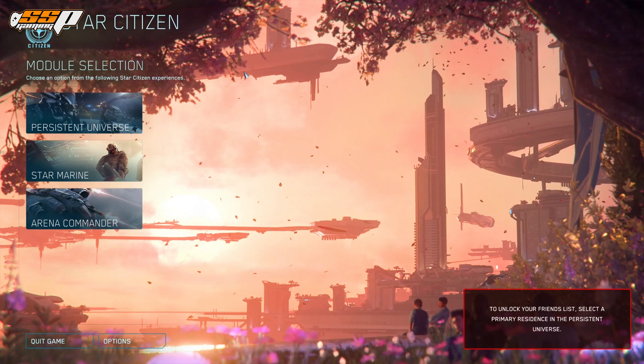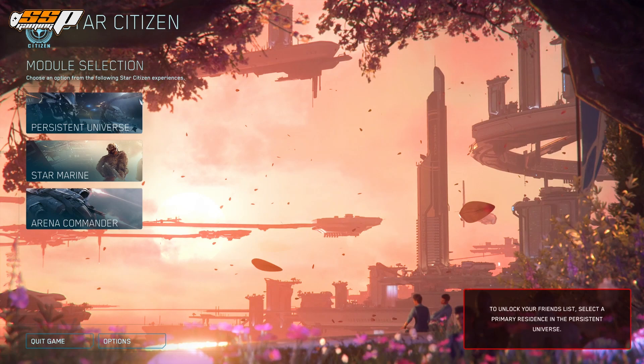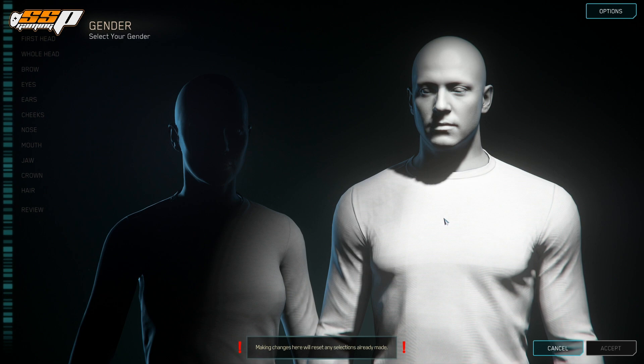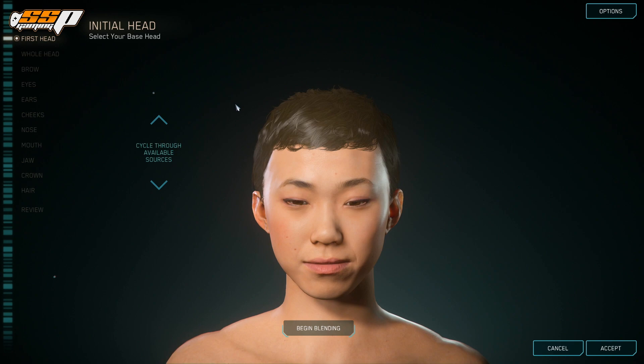Let's go ahead and jump into character customization. This is something you'll have to do regardless of whether it's your first time or if you've done a character reset or a wipe. We'll click on Persistent Universe and this should take you directly into the character customizer. I'm going to go ahead and choose female, because one of my favorite suits in the game works perfectly on the female model but doesn't work well on the male model.